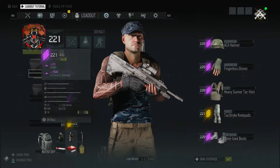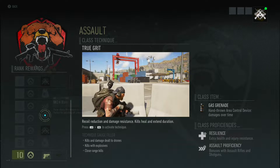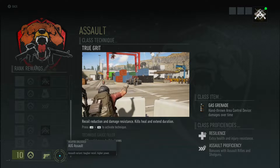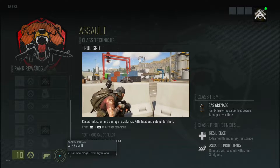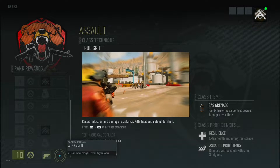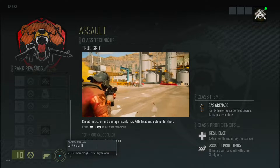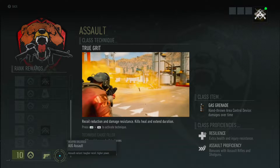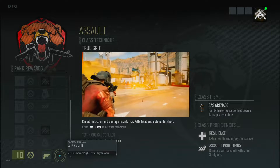If we have a look at the challenges and we scroll down, you can see the weapon unlocked is the AUG Assault - you get the weapon and you get the blueprint. I did a video for how to kill six enemies in one use of True Grit, but there is also another challenge that people are getting stuck on, and that is to kill 40 enemies without dying, which is also a level 9 challenge.